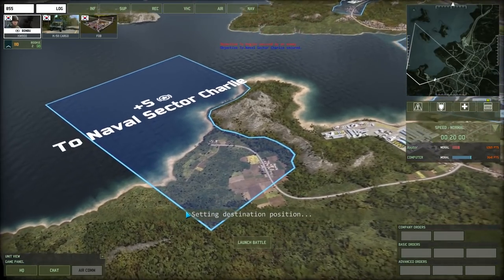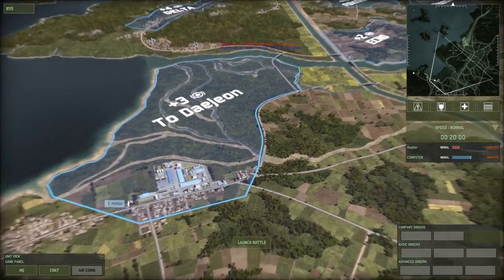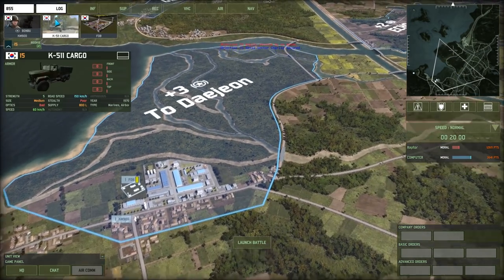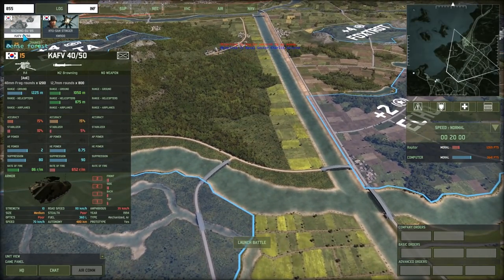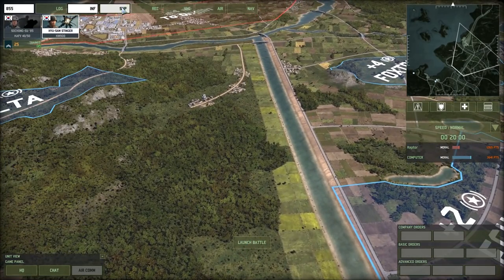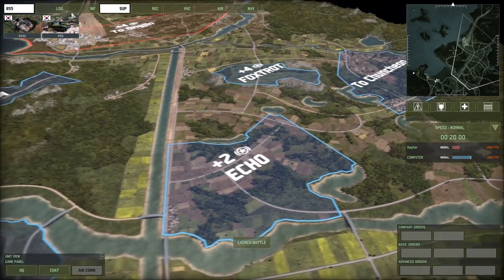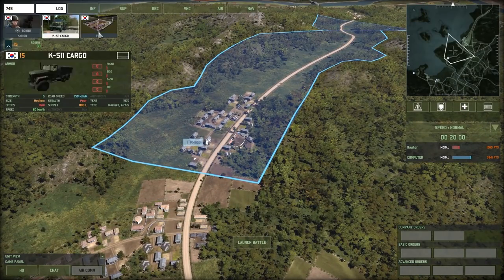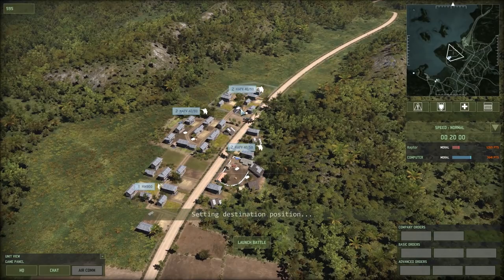Let's control the naval sectors — it's going to be immediately important to hold. We have our forward operating base for supply, which means we can dump it in the city and hold out for a long time with armed troops against armor — perfect. We have the KFV-4050 with a grenade launcher — that's good. I don't think we'll be able to hold areas like Delta, Echo, or Foxtrot for too long, but we'll put troops in there and delay the enemy. They'll likely overwhelm us or bomb us with the amount of aircraft they have.